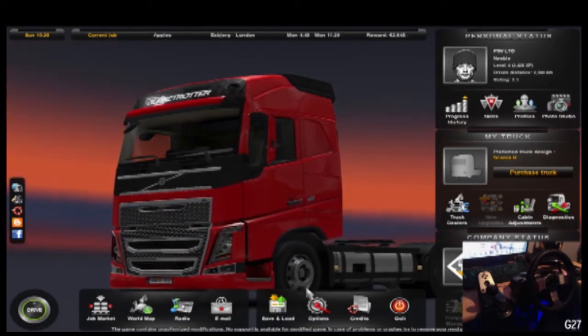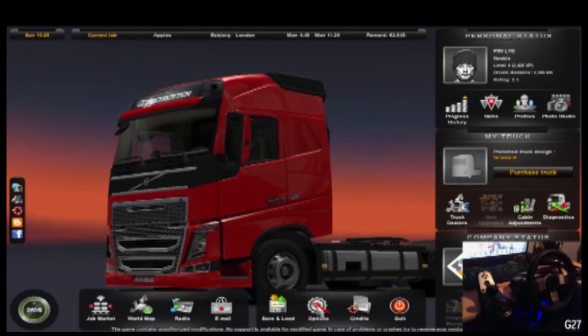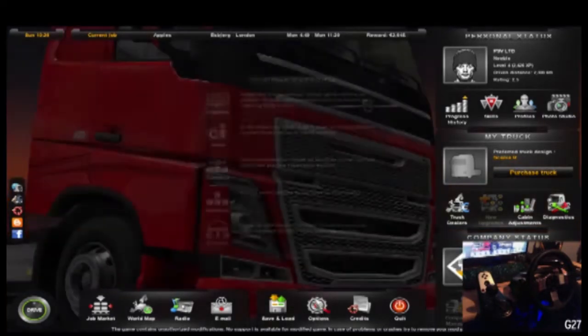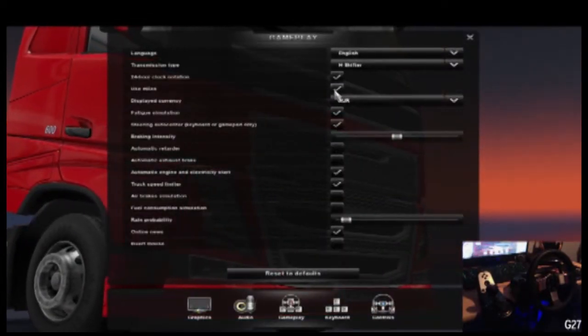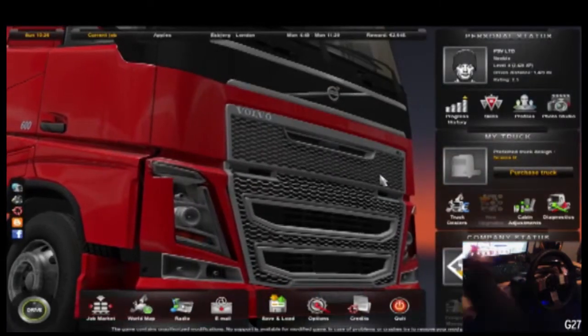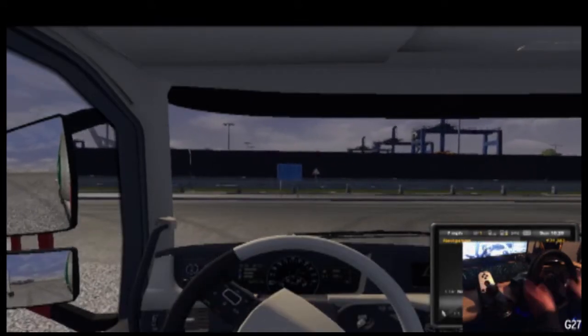For you guys who don't know, I'm going to show you quickly how to change from kilometers to miles per hour — and you do the exact same thing in reverse to go from miles per hour to kilometers. What you do is click on Options, then Gameplay, and you want to click 'Use Miles.' When that's unticked you use kilometers; when that's ticked you use miles per hour. I thought I'd quickly show that because I know some people like to change it.